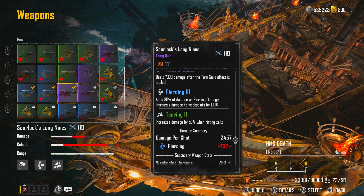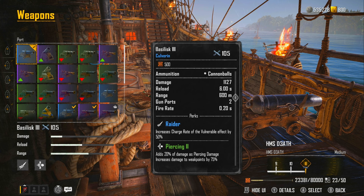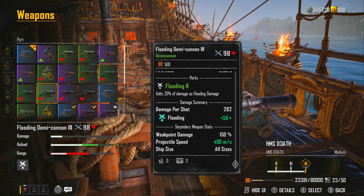For my sides I'm using the Basilisk Freeze. The reason: it's got the Raider perk and it increases the charge rate of the vulnerable effect by 50%. It's also got piercing, so it's going to be doing extra weak point damage. If I go to the weak point damage multiplier it's 150%. The weak point damage multiplier on the long guns will obviously be high too — for the flooding cannons it's also 150%. We want the highest weak point damage.